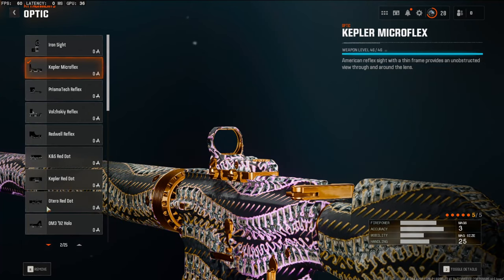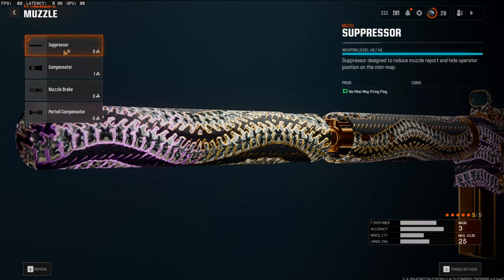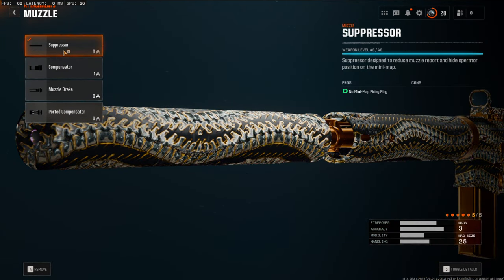Starting off over on the optic, we're going to be using the Kepler Microflakes. This is my optic of choice with this gun. You can use whichever one you prefer or you can use the default scope. And over on the muzzle we're going to be using the suppressor. This is to stay off the minimap so whenever you're going on long streaks nobody knows where you're at.